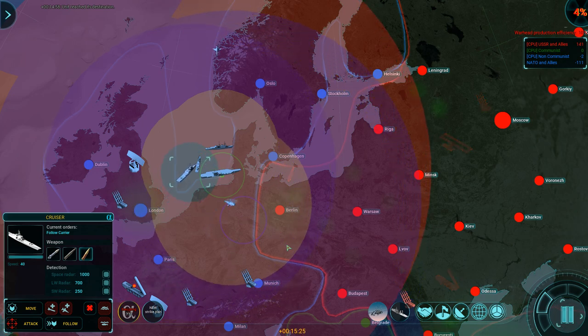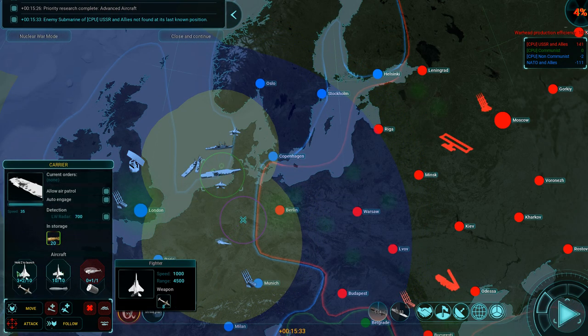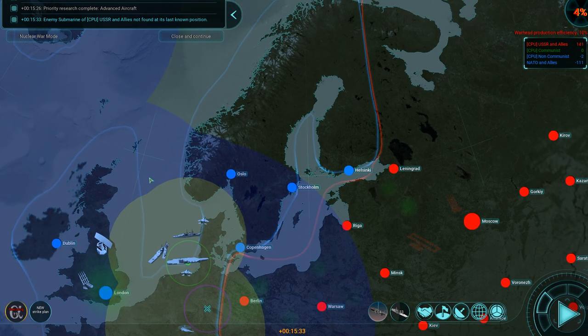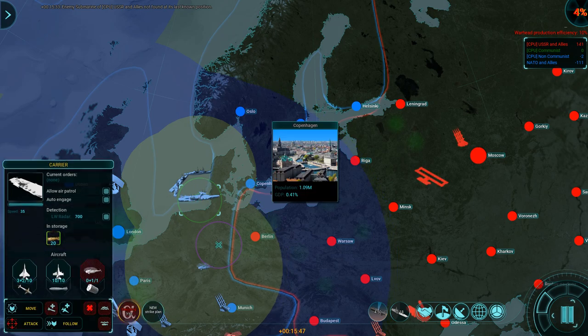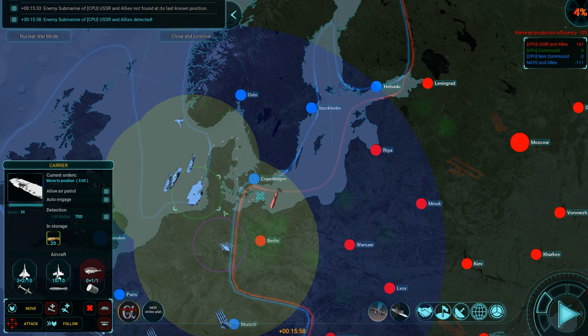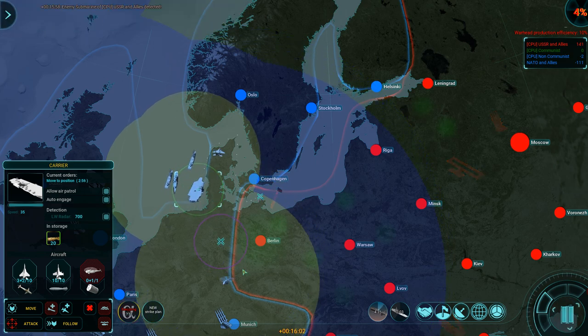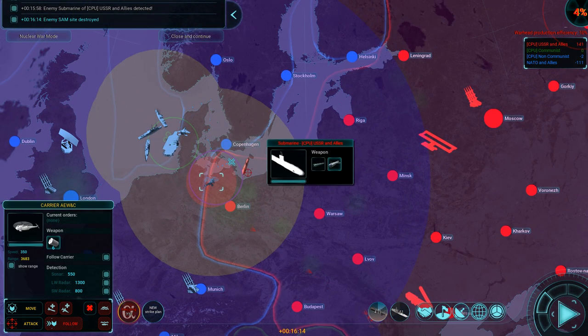Now we're going to have advanced aircraft — which is nice. It means we have upgraded to Hornets and F-15s. A bit weird launching an F-15 from an aircraft carrier, but hey, you never know in this game. Can we take that carrier group to Copenhagen? We can't take it beyond that, but there's still a little bit of a submarine threat here. We found another one — depth charges away. Missed — do it again. Kill. Well done.